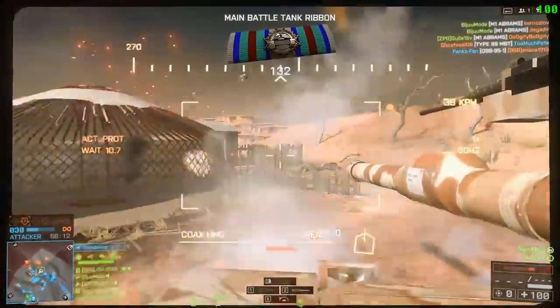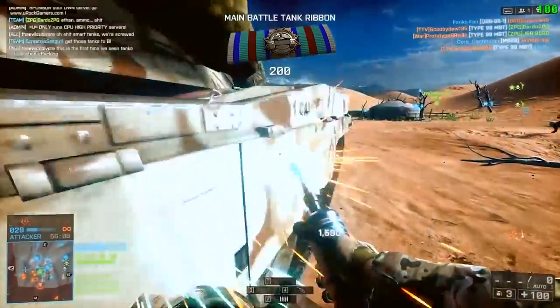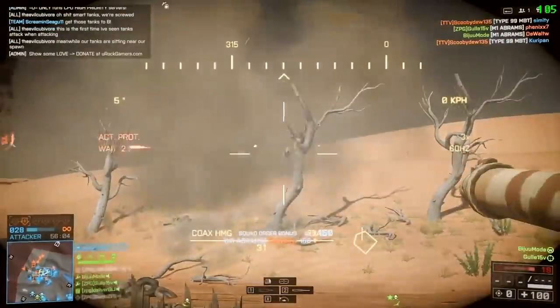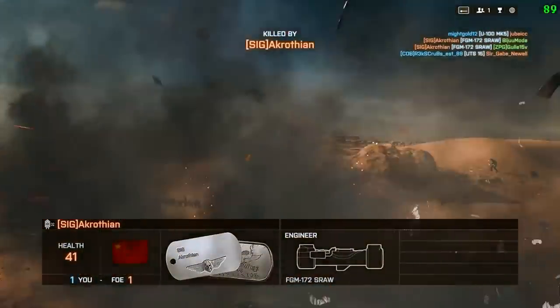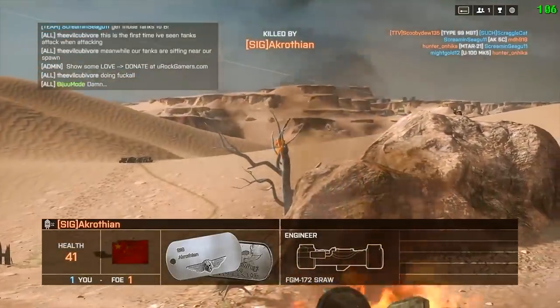And just look at this brutal flank — about four infantry literally just had their backs to him and he mows them all down. He pops out for a second to get a repair off and then re-engages the infantry, his gunner sticking in the tank the whole time, not jumping out when things get a little bit too chaotic. They finally get taken down, but not before Bijuu gets a solid 20 kills by himself, not including the gunner.